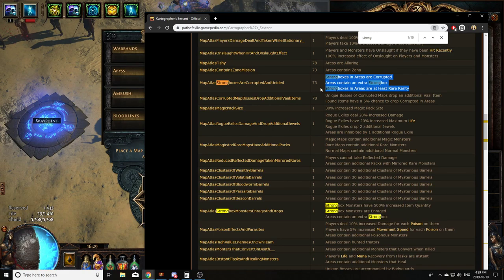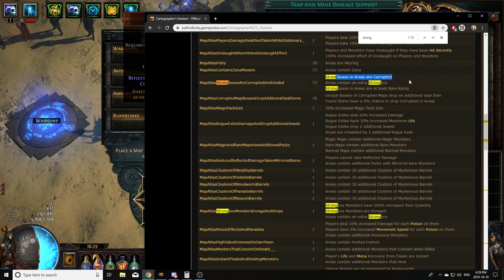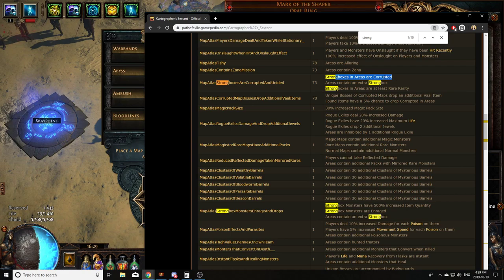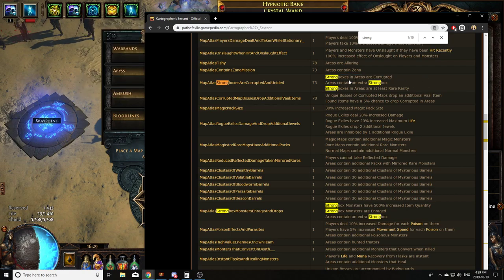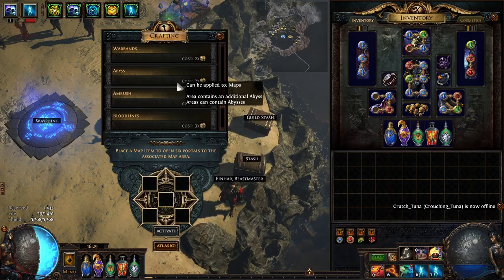This one is not quite as good and can only roll on yellow maps, but it's still very good, especially later in a league when Divine Orbs start to be expensive. Regular 6-links can sell for a lot early in a league because they're always just going to be better than a Tabula anyway.